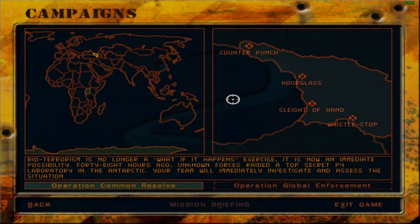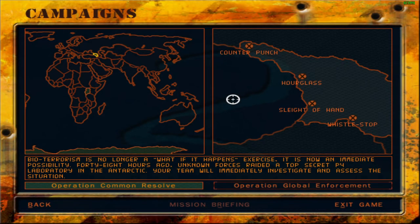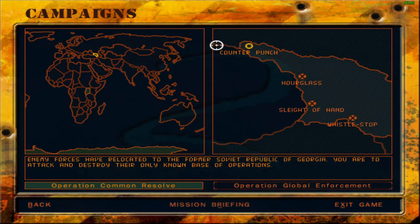Greetings fellow things, welcome back to Delta Force 2. This is somewhat of a special thing I'm doing right now. I was reading the official Delta Force 2 strategy guide yesterday and I realized that Operation Common Resolve actually has two hidden missions. The way to access them is to grab a document in mission Counterpunch, which I did not know existed the first time I played this mission. Apparently if you grab the document and extract successfully, you get two new missions, so I'm going to go ahead and do that.